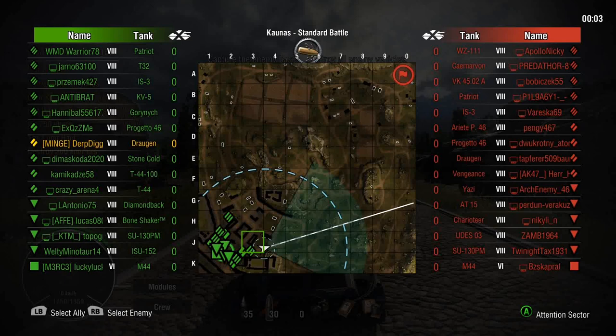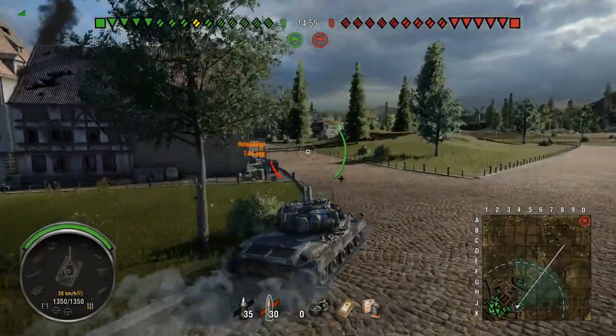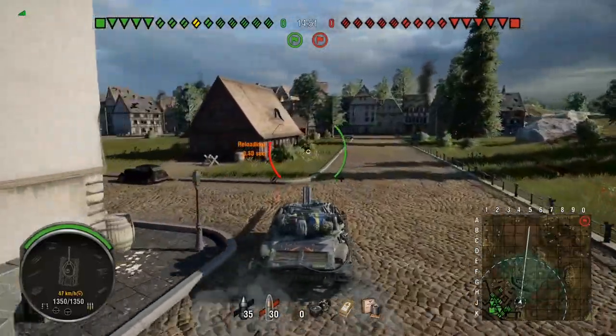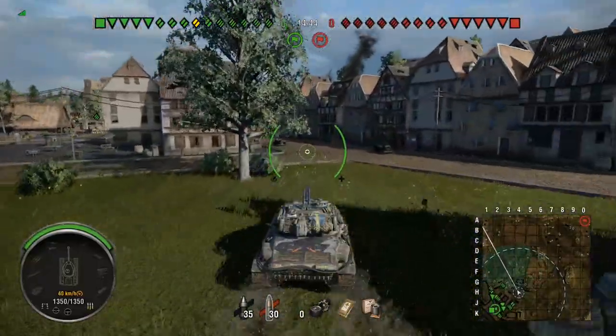We're onto the next game and we're on Kunas. The matchmaking is very good — very much top tier, which is very nice. And if we could do 5k damage in the previous game at tier 10, we're surely going to be able to do something good in this tier 8 game.